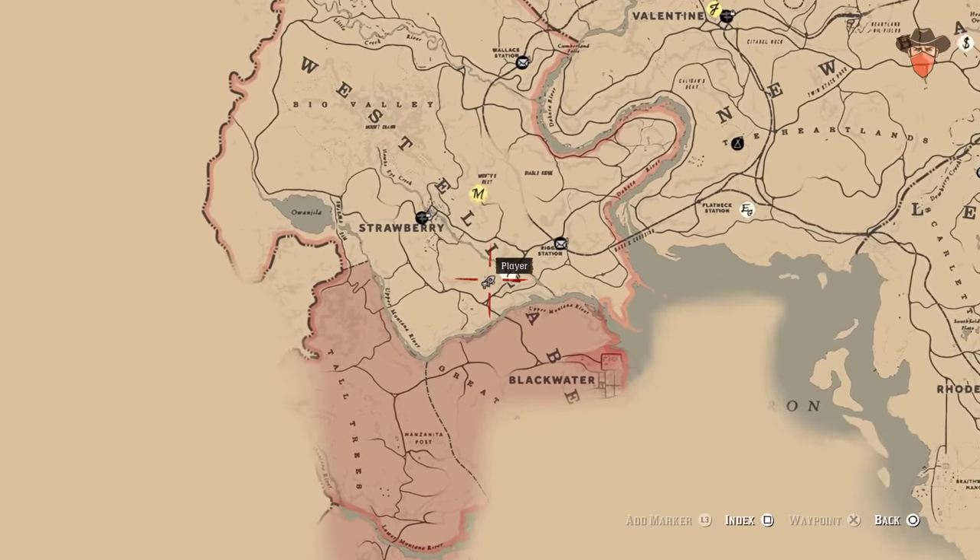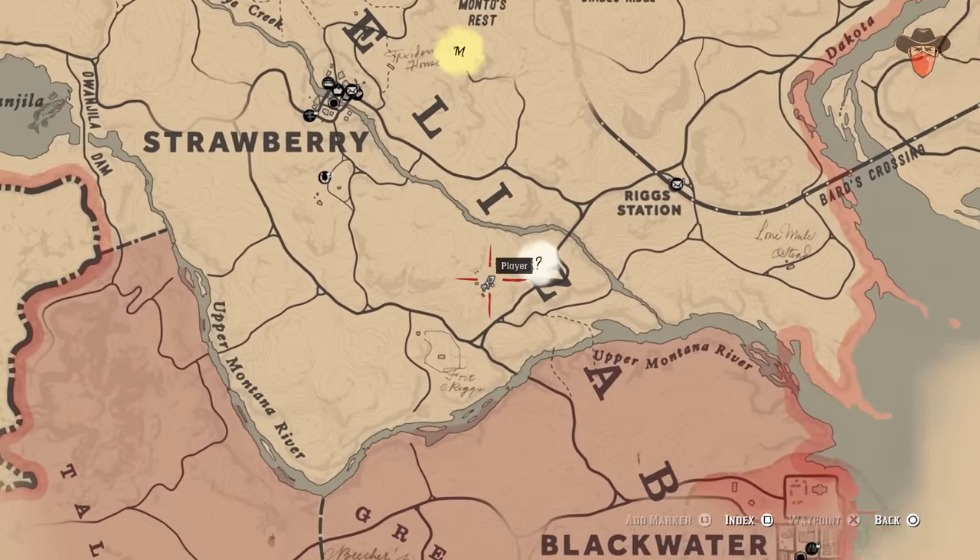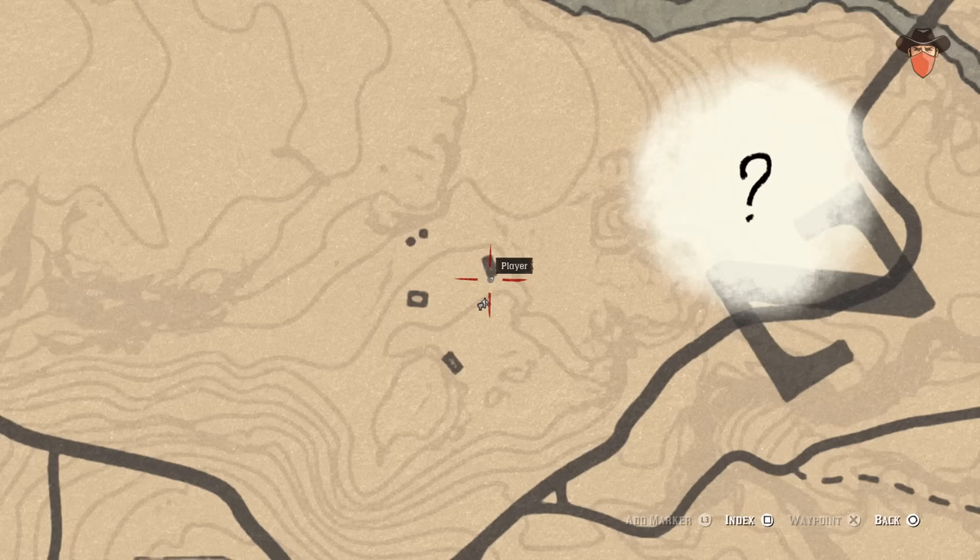Next, go south of Rigg Station. You'll find it on a crate right outside the destroyed shack just east of the water tower.